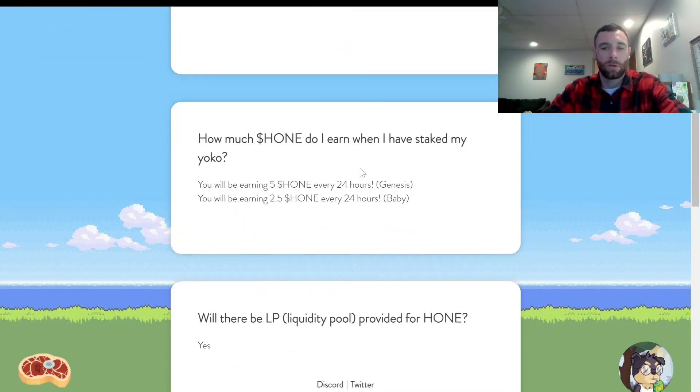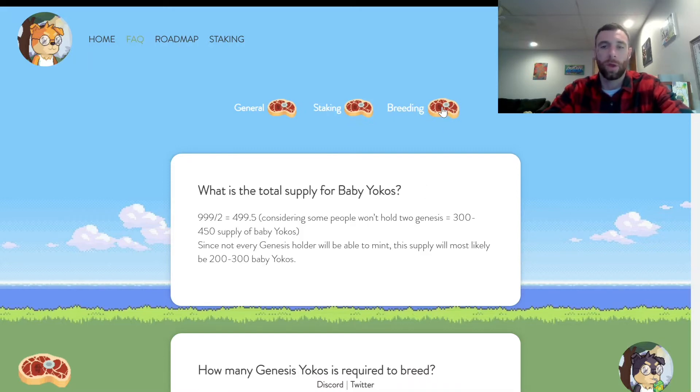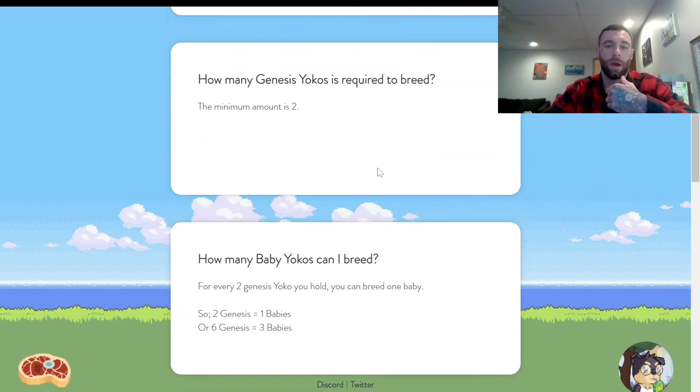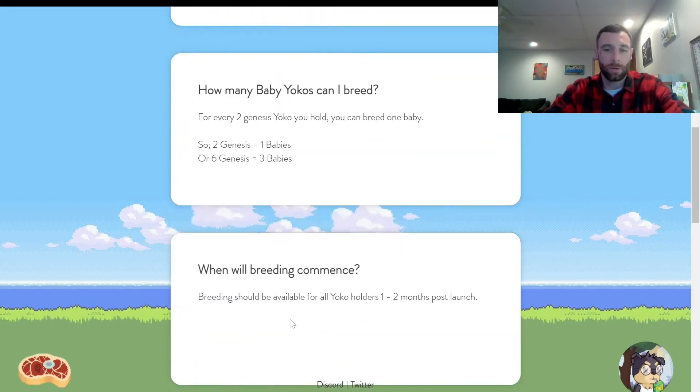There's a liquidity pool for it and the dev actually posts every time he puts anything into it, keeping the balance completely transparent and open for everybody to see — which is really awesome. For breeding, there are 999 genesis, but most people aren't going to hold two, so there are about 300 to 450 available. To breed, you need to own two Yokos and collect about three to four hundred hone.